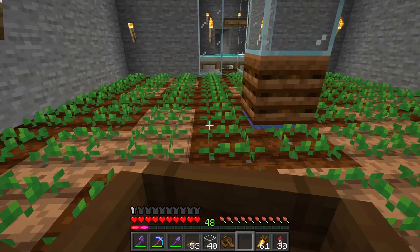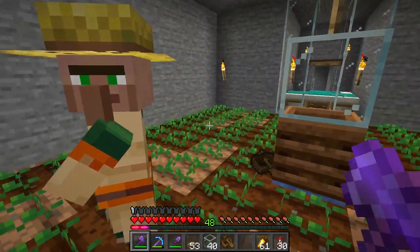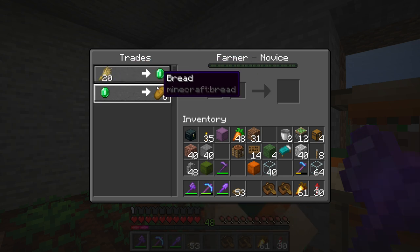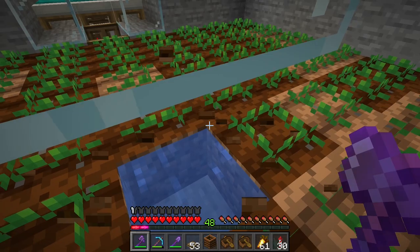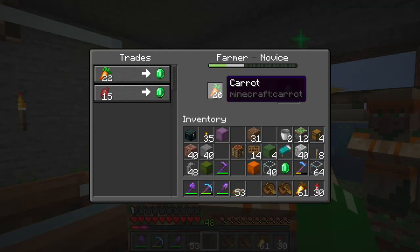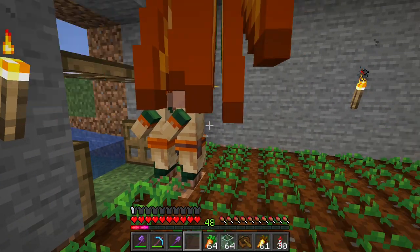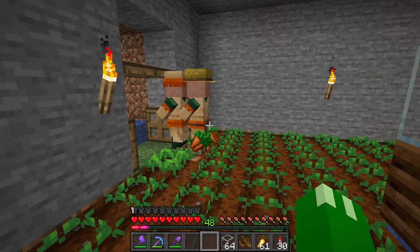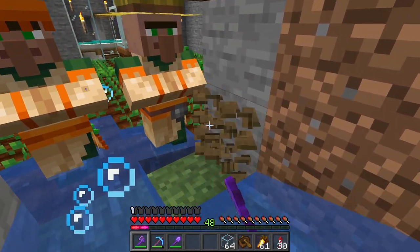Let's bring over villager number two and hope he's a little more enthusiastic about agriculture. It seems he is — though I don't have the wheat or emeralds to trade with this guy, so maybe we'll replace it with carrots. We'll lock him in as a farmer. Maybe we'll speed up this process a little bit by giving them a few more carrots to make sure the system's working.